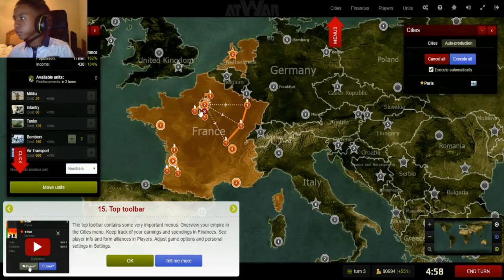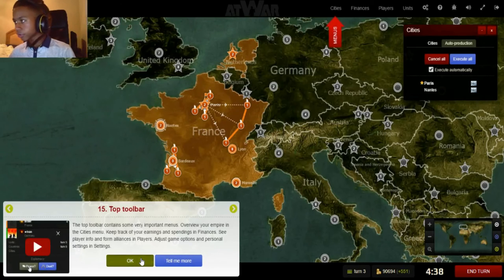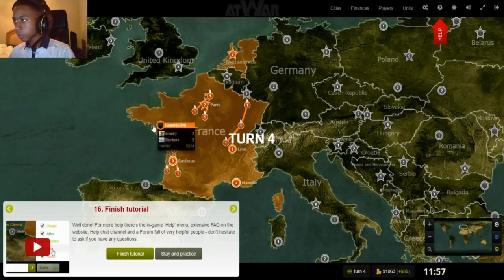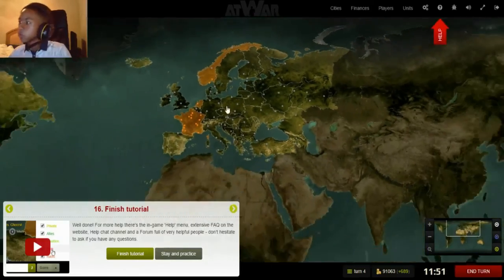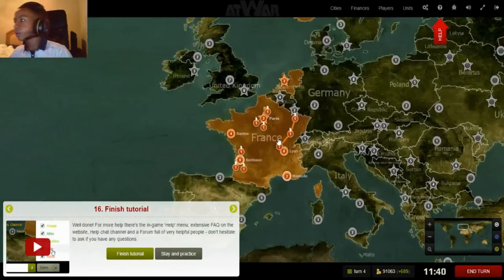Let's execute. Each turn, what auto-produce does is execute everything in your auto-produce queue. When we end our turn, you'll see the bombers are made automatically — we didn't even have to click it. That's useful when you have a huge empire and need to auto-produce units, so you have more time making moves rather than manually producing units.